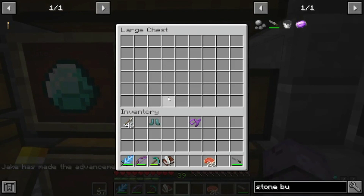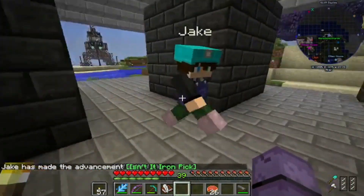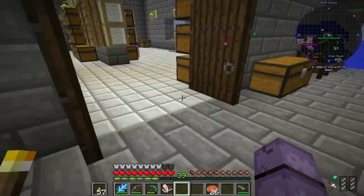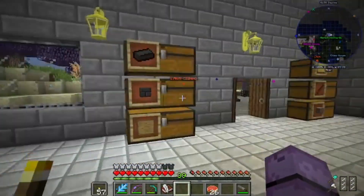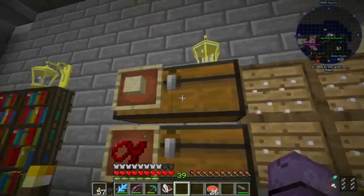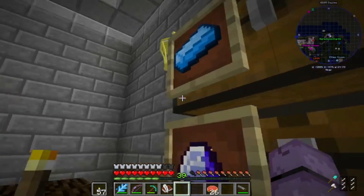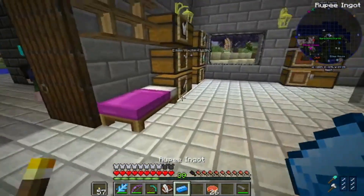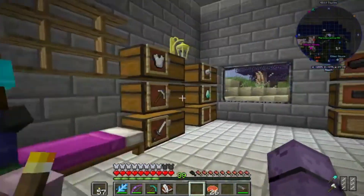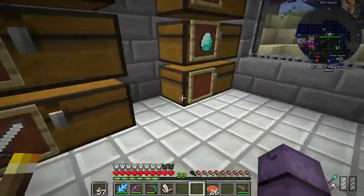Apparently these are iron picks. I got the 'iron pick' achievement for that. It says you'll need them to enhance this pick as much as possible right now. Take the gold and make two blocks of gold, then take two diamonds and add them on.